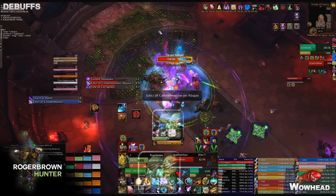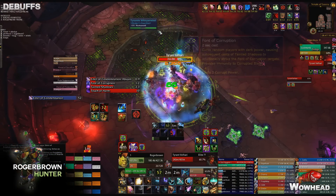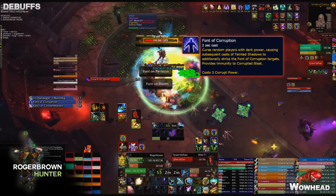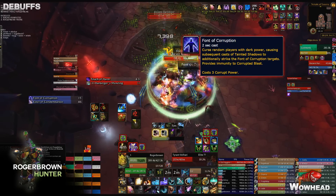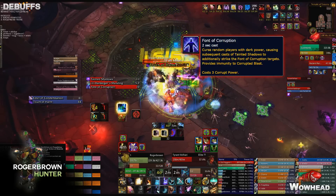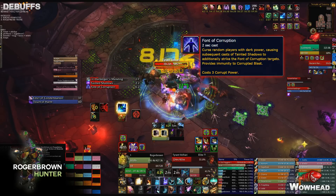Now for the debuffs to track: the most important is Font of Corruption in phase two. If you have it, you'll explode around you — make sure you move to the group where the Font of Corruption players go, and make sure you move back into the group without debuffs once it has expired.